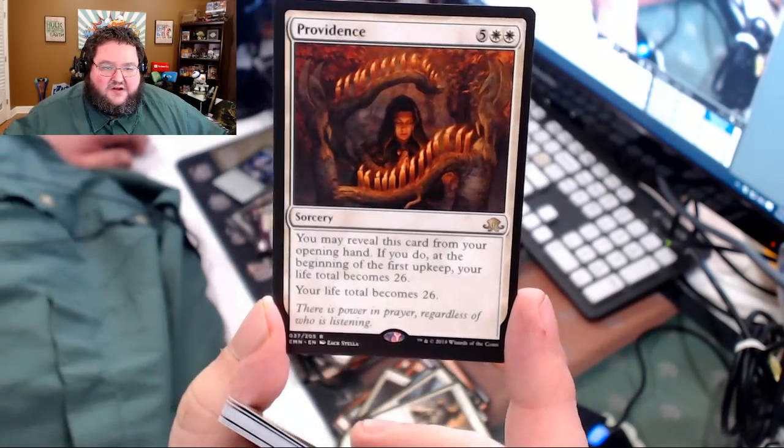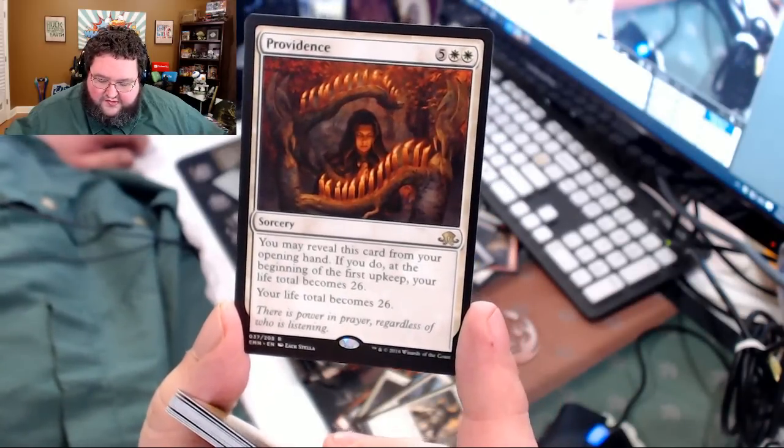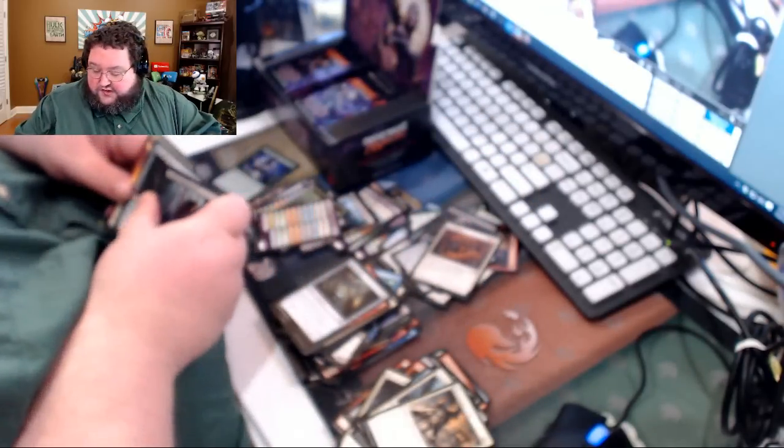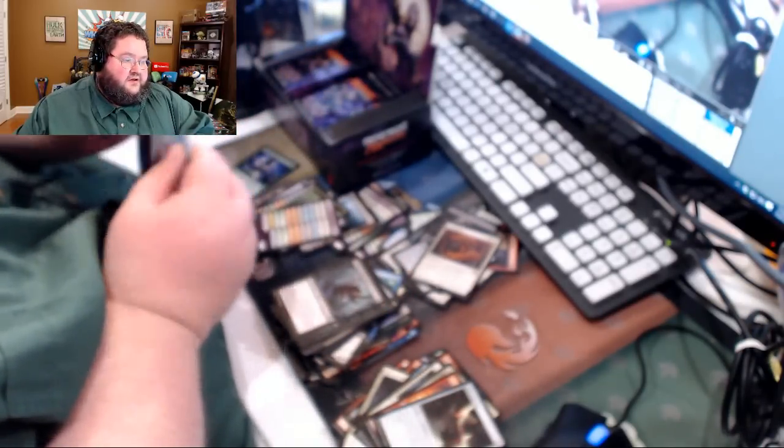Here's one of the worst cards in the set: Providence. You set your life to 26, and then also gain 26 life — or rather become 26. You can set your life to 26 twice. That's not something you really want to do once, and in some formats that's a downgrade — you lose hit points. Kind of meh.